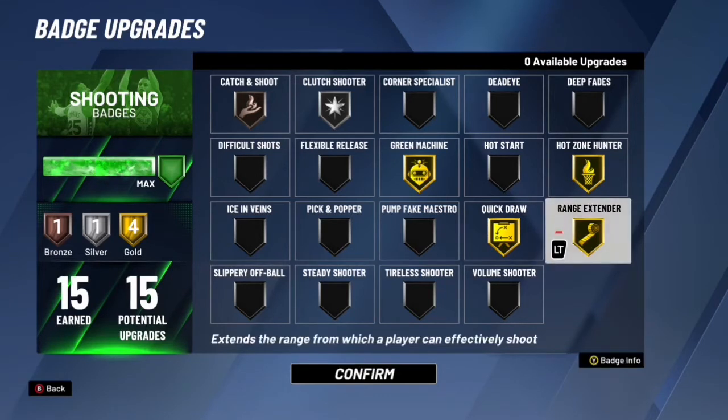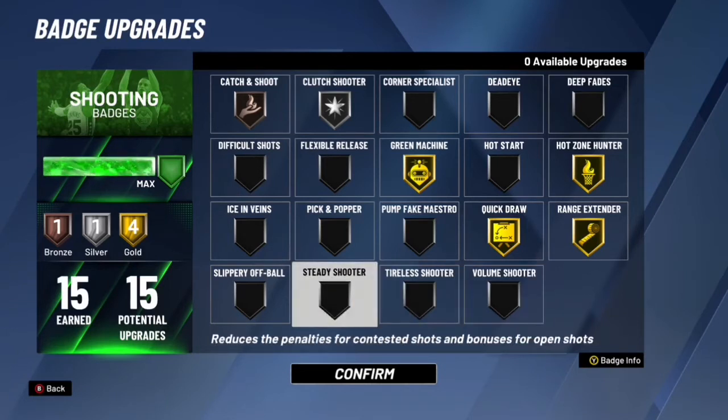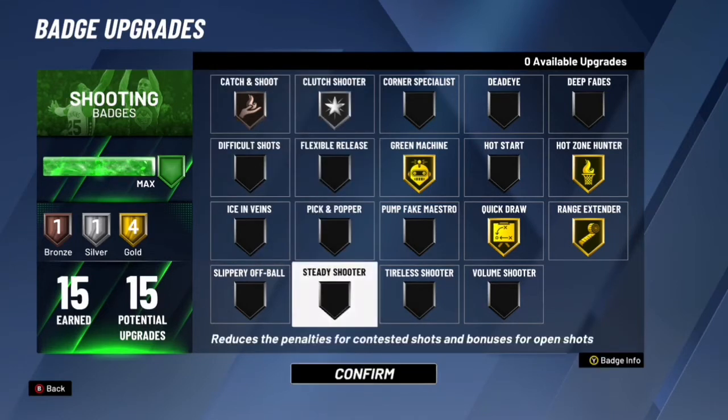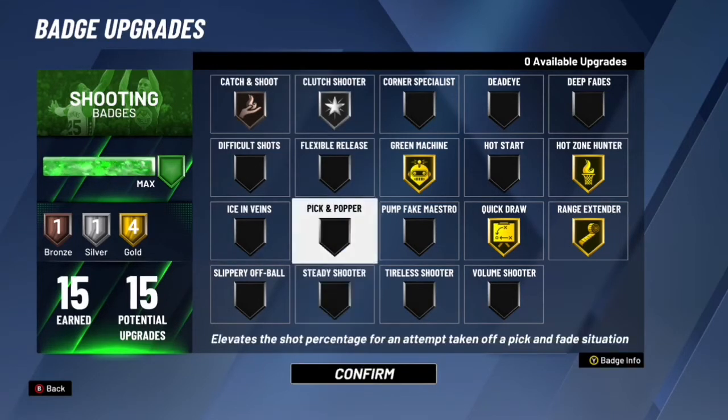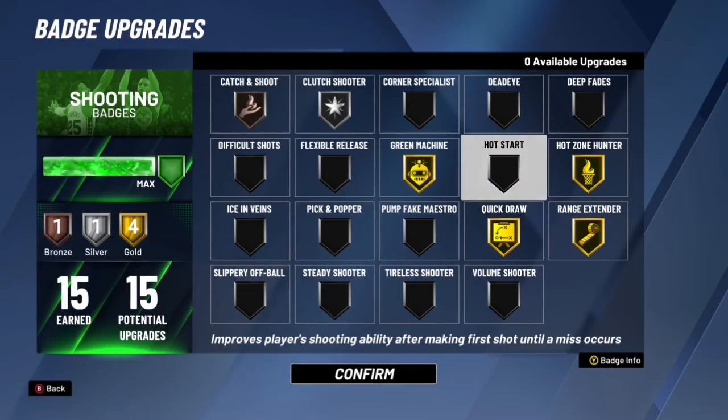Anyway, I'm going to get more into these badges. Another badge that's gold is Volume Shooter. A lot of y'all probably use that on bronze, silver, or gold. I don't know who uses it on Hall of Fame, but that's a pretty good badge too — y'all can try that out. Dead Eye — y'all can try Dead Eye out. Steady Shooter is another good badge. Y'all can use Hot Start — it's a good badge, but it doesn't really work unless you make your first shot. If you don't make your first shot, the badge is not really going to work.